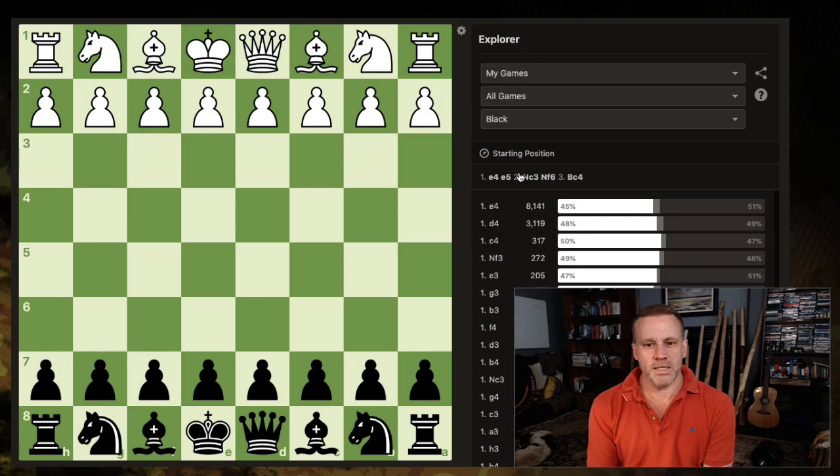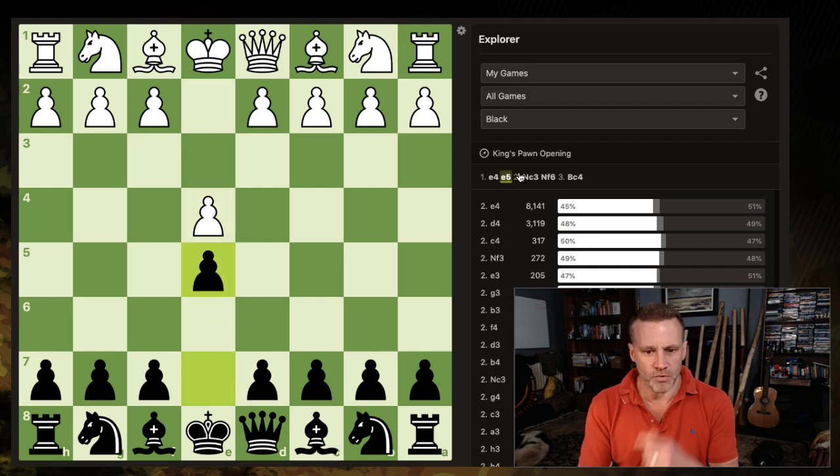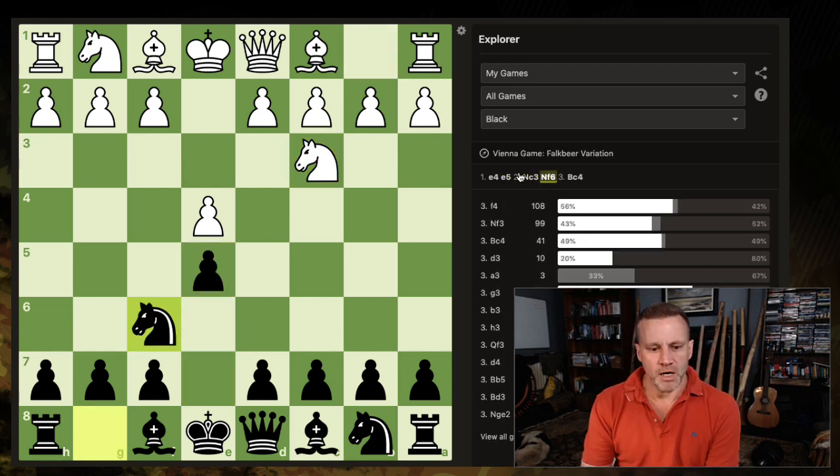Hey everyone. I'm going to take you through a new variation that comes into play when you're playing as black against a line in the Vienna. The Vienna Game starts with e4 e5, and they play knight c3. I've played this a lot, responding with knight f6, going into the main line, the Falkbeer variation.